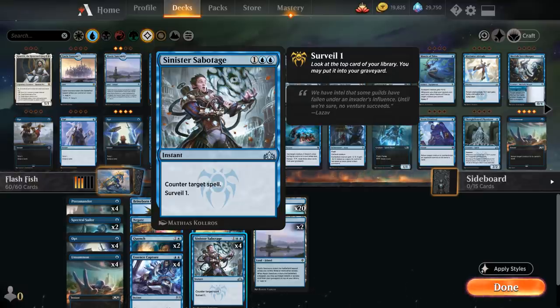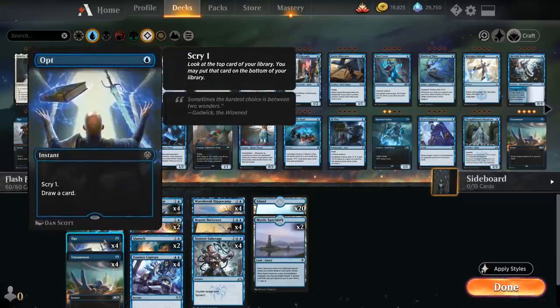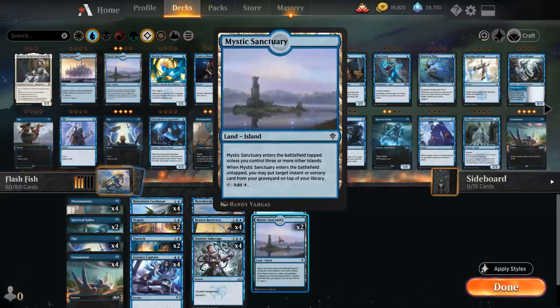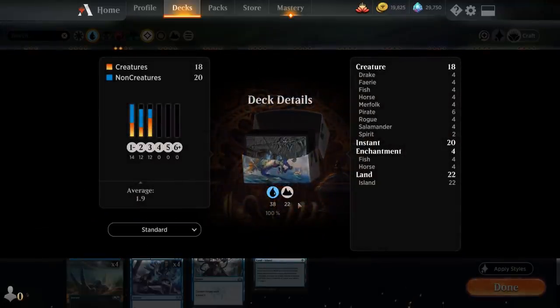For our mana base, we're only running 22 lands since our curve is relatively low, and we also have 4 Opts as additional ways to find lands if we need them. We've got 20 Islands and then 2 Mystic Sanctuary, which can also help us put an extra counterspell or interactive spell back on top of our deck — so in the late game it can be better than an Island. That's our deck, now let's jump into some games and see how it does.